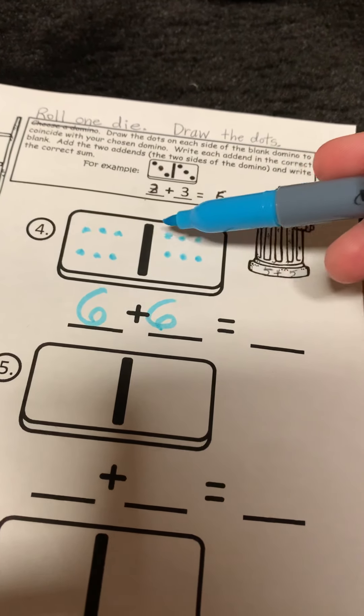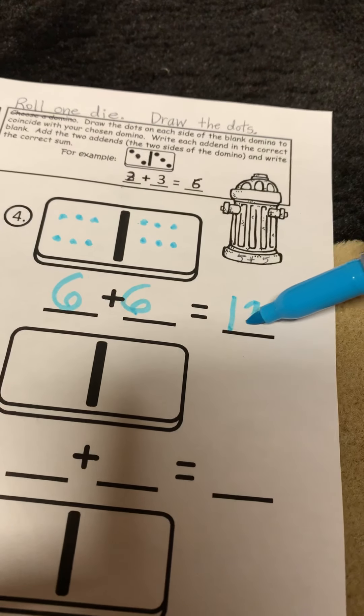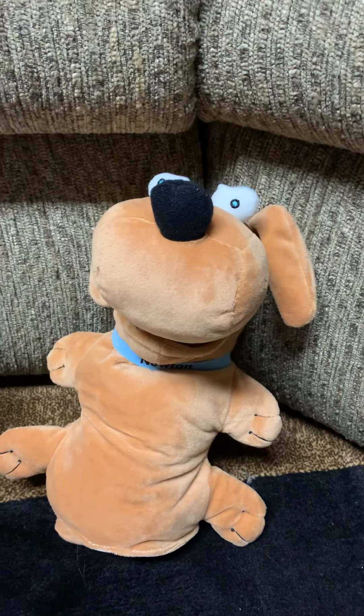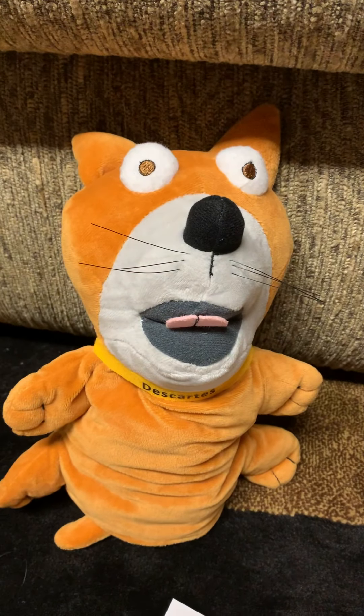One, two, three, four, five, six, seven, eight, nine, ten, eleven, twelve. Six plus six is twelve. Puppies dig and delve — that's what I like to do. I like to dig in the dirt, hide my bones, and dig in my litter box. Oh Descartes, that's silly.